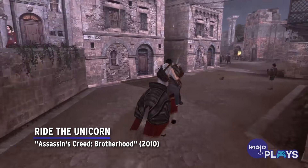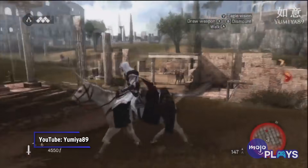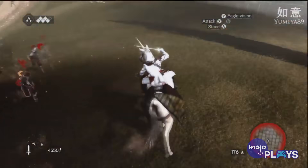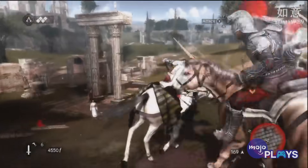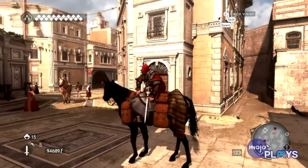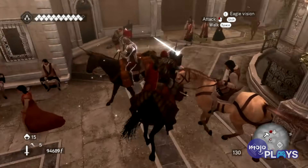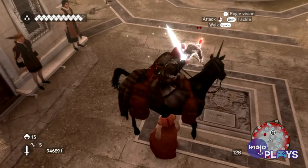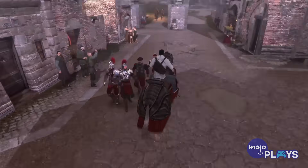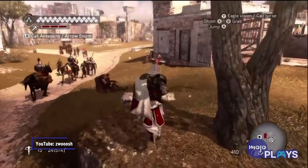Ride the Unicorn — Assassin's Creed Brotherhood. It may surprise you to learn that completing only the very first sequence with 100% sync enables Ezio to alter every equestrian mount in the game. Horses are now unicorns for the general population of Europe, and everyone is just kind of fine with it. This was long before the bonkers rideable options of Valhalla, mind you. As the bond between unicorn and Ezio is so powerful that it blesses a glow effect upon all of his weapons.